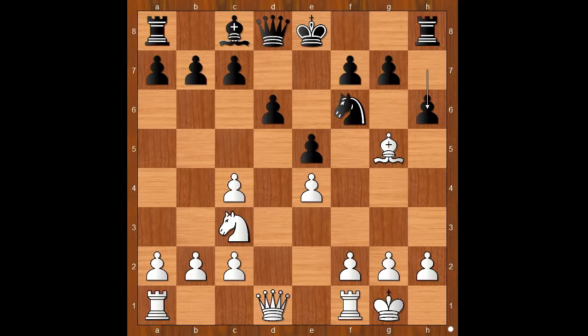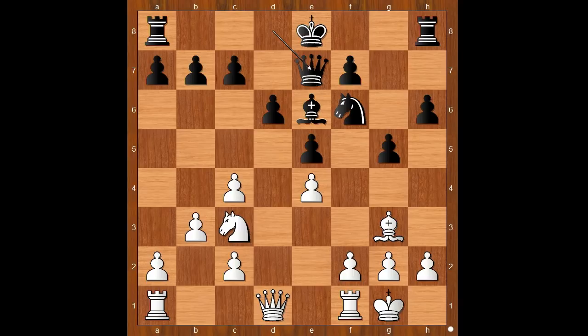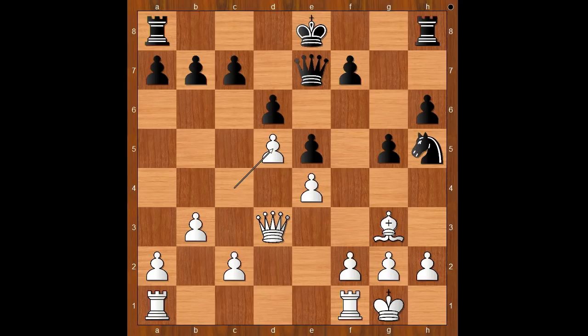Bishop to g5, pinning the knight. H6, asking a question. Bishop to h4, g5 — unpinning and avoiding knight to d5. Bishop to g3, bishop to e6, attacking the pawn on c4, defending. Queen to e7, perhaps planning to castle queenside. Queen to d3. Black to move; castling queenside was expected, but knight to h5 was played. Knight to d5, bishop takes on d5, c takes on d5, and Seyda Parvin castled kingside.